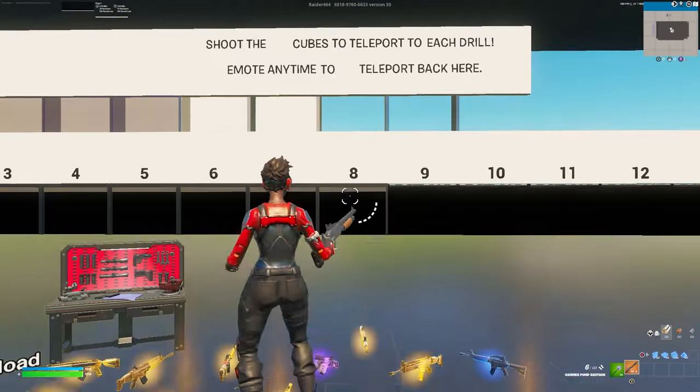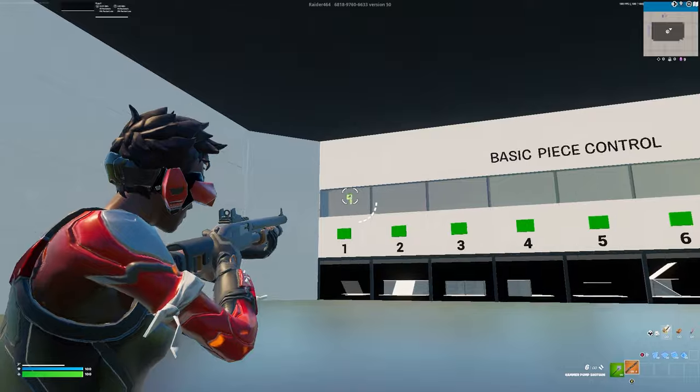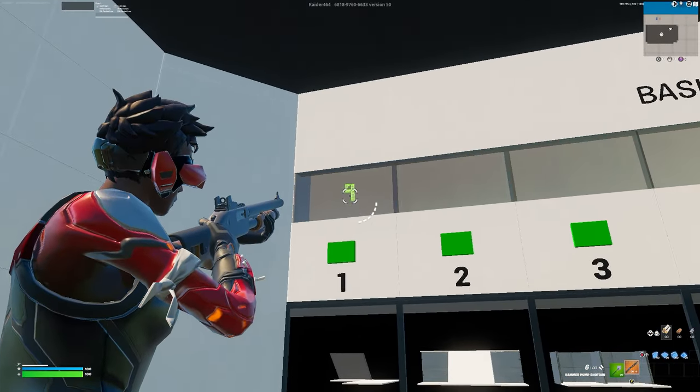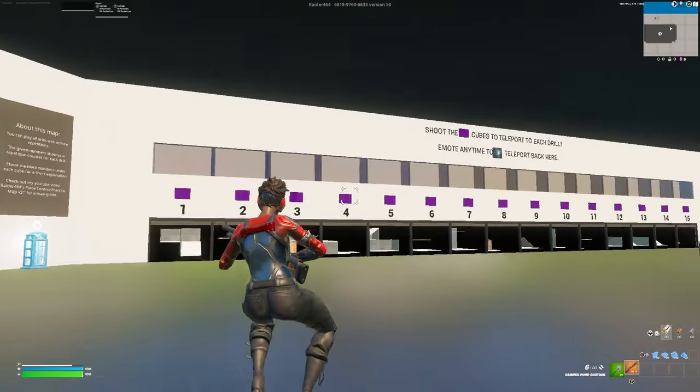After you're done with a drill, you dance and go back to see your stats. It counts how many you did — nine attempts in this case. For every single drill, it counts how much you've done.